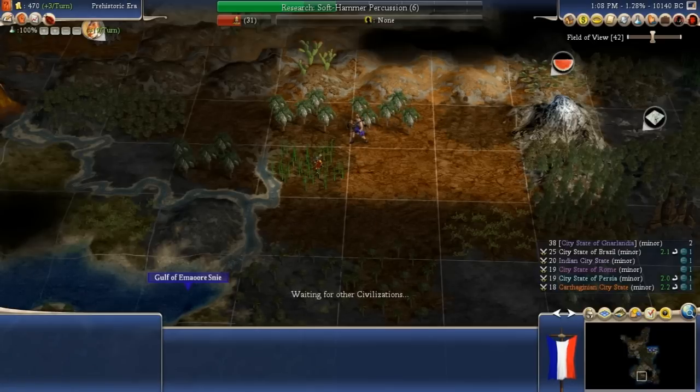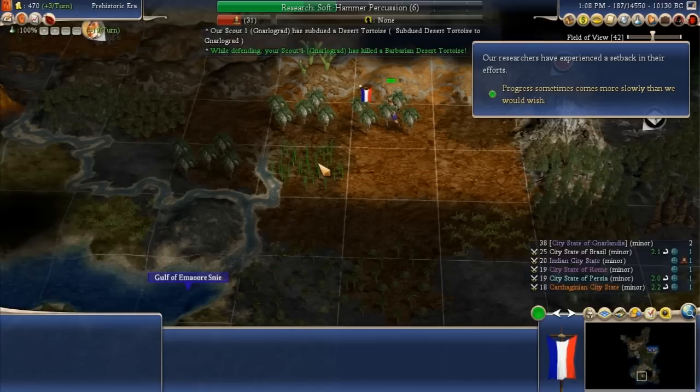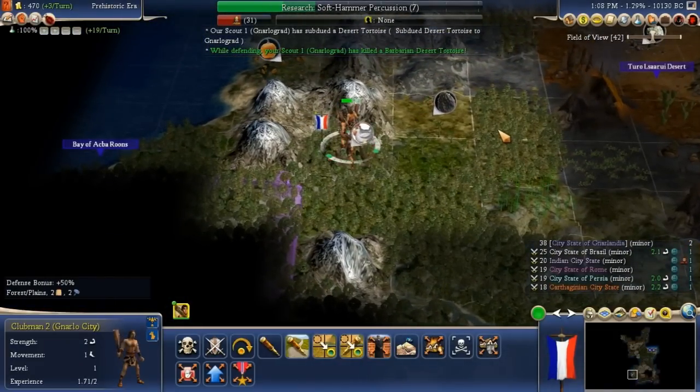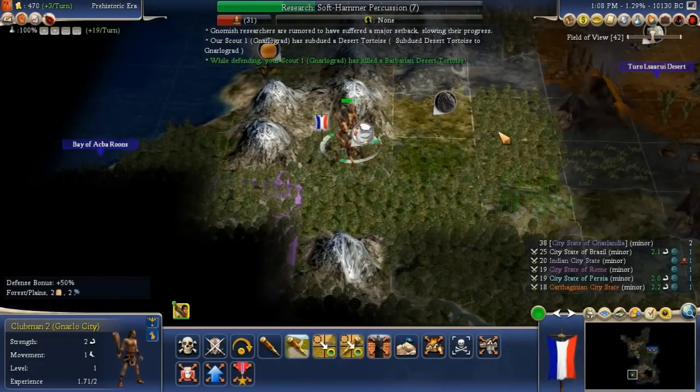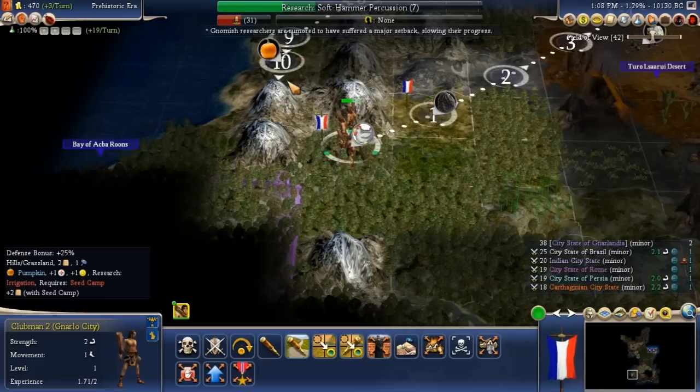Now we are going to fight him. We have subdued a desert tortoise — that's what I'm talking about! Minus 14 beakers towards soft hammer percussion — had a setback in production. It looks like that just about erased what we had gotten moving forward.